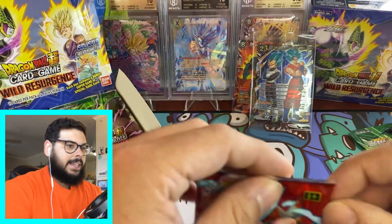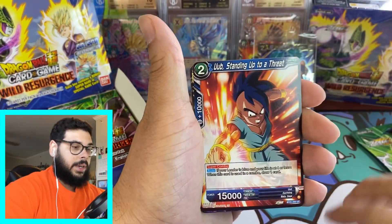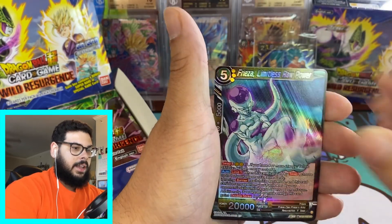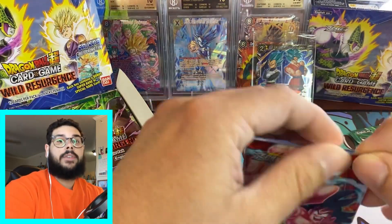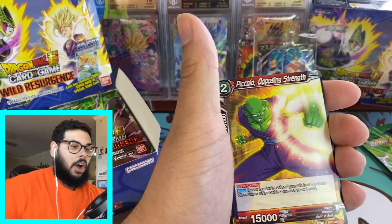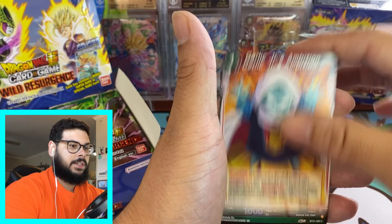Drop in the comments — have you guys been pulling SCRs from premium packs, blisters, or the booster box only? I want to see what the pull rates really are. Like, are the premium packs hot? Are the booster packs hot? Or the blisters? I feel like they change it up every set. For Power Absorb, the premium packs were crazy filled with hits. I know a buddy of mine — shout out to Ed — he was grading premium packs all the time and just pulling everything, even buying premium packs off the Whatnot app and pulling crazy bangers.